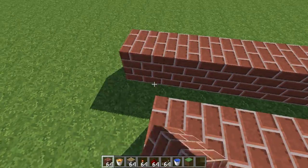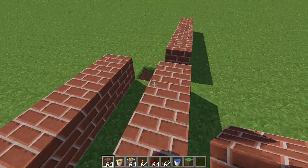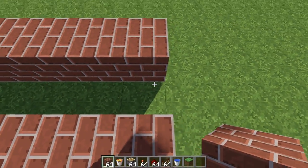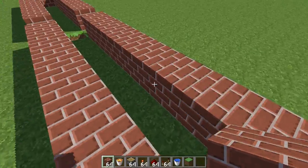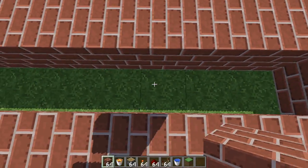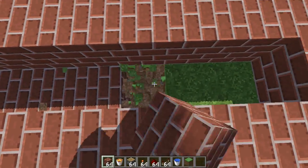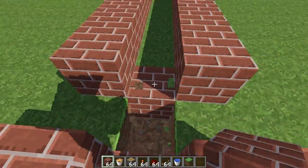When you do that, cover this place — close it so it still remains seven blocks wide. Replace it if you want; I'm going to replace it because it looks better.